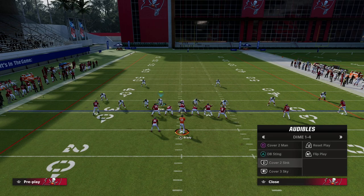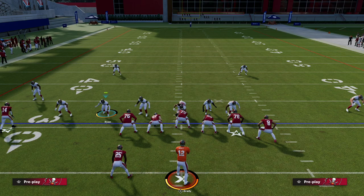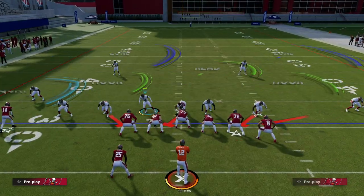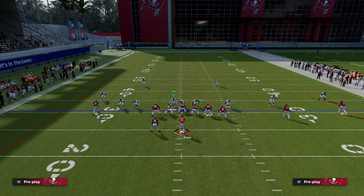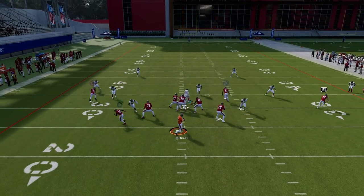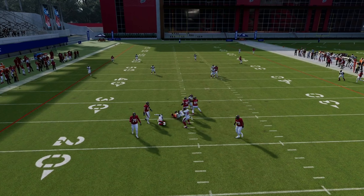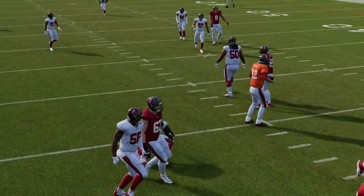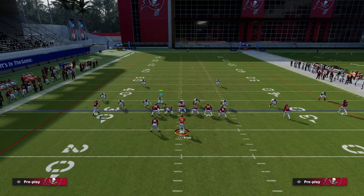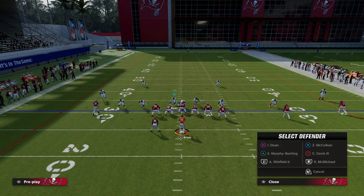Another thing that makes Dime 146 really good is this formation works really well with edge threats. On the outsides, our guys are going to get isolated one-on-one. So if we wanted to play some coverage defense, it really does lend itself to being pretty solid as a coverage defense as well. As you see there, Shaq Barrett getting one-on-ones and quick shed animations to the quarterback — you're not going to find that in a lot of formations this year. These quick shed animations are really specifically good out of 146-type sets or 245-type sets.